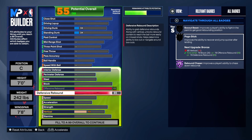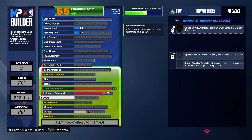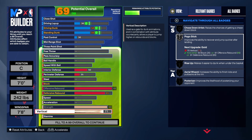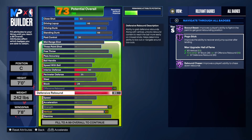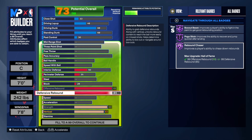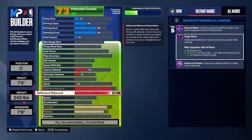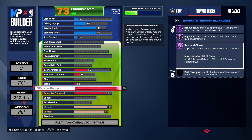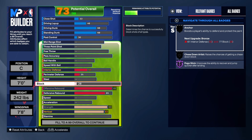For Pogo and Box badges, we need to take strength and vertical up. We're taking strength up to 90 and vertical to 83. With an 83 vertical, that gives us Hall of Fame Pogo, and as you can see — Hall of Fame Box, Hall of Fame Pogo, and Hall of Fame Rebound Chaser. That's a deadly combination for a build like this. I really love to see those purple badges.